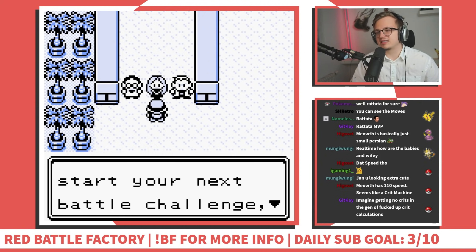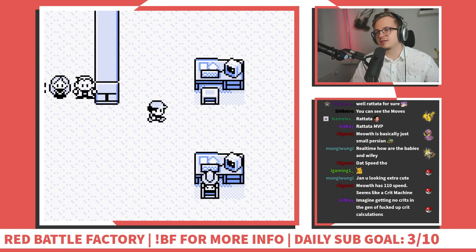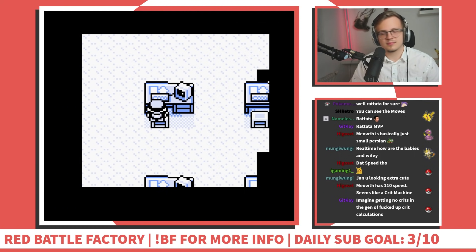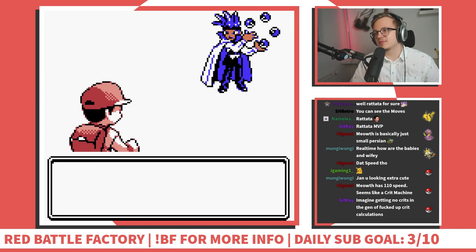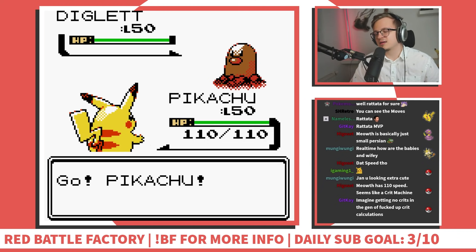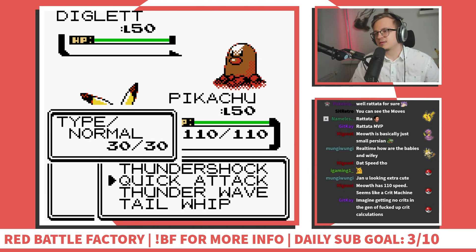Are you ready to start your next battle challenge, PC? Hell yeah! Your current win streak is zero. Should I put the win streak on the overlay? Initializing battle - opponent found - begin battle. I actually really like this game so far. Juggler - alright, bring it on. He immediately leads with Diglett - that's horrible. I don't think this is gonna have a Ground-type move though, so let's stay in.